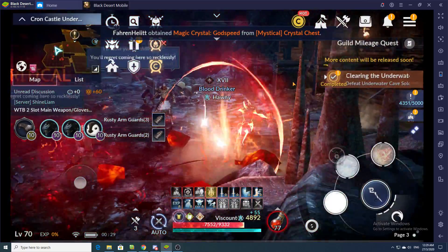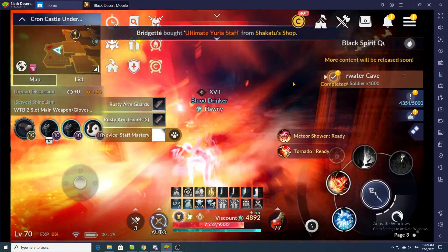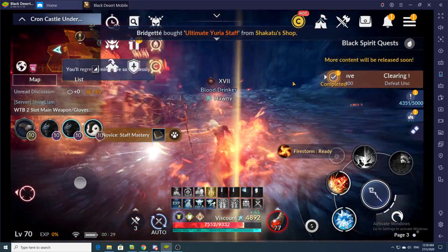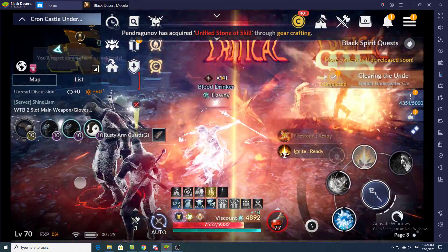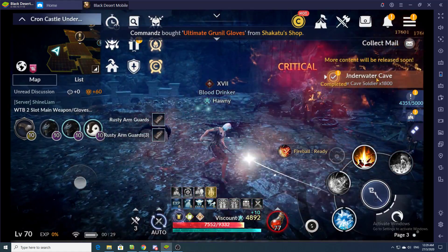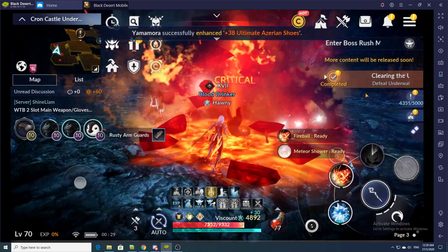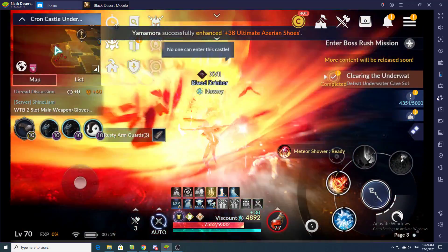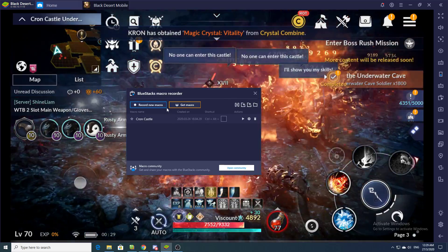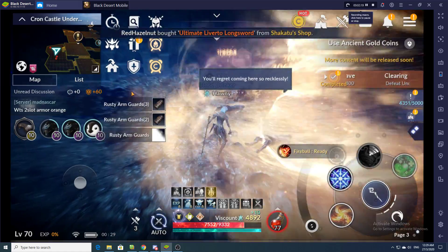I don't know whether you can see my clicks, so every time I'm clicking on the macro I will tell you where I'm clicking — observe where my cursor is. This is my cursor and hopefully that will help. So now I'm going to start recording a macro from start to end for Crown Castle Underwater. In Bluestacks you just click 'record new macro.'